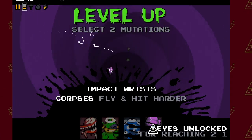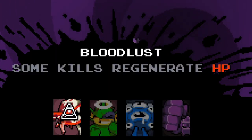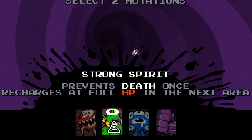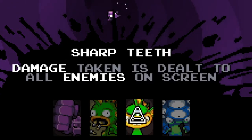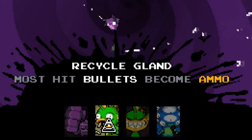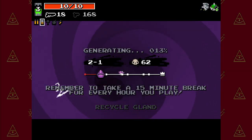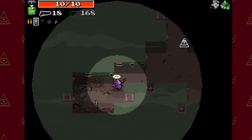I can do two mutators now since I carried over my previous mutator. Options include: some kills regenerate HP, prevents death once recharged — recharges at full HP in the next area, that is very important. And one more power-up: damage taken is dealt to all enemies on screen, most hit bullets become ammo — so that means I get my ammo back, which would be very important — enemies touching you take damage, or corpses fly and hit harder. Let's do more bullets — that is very important.